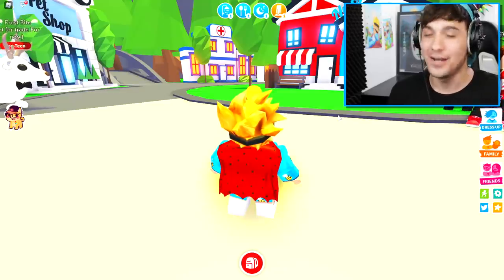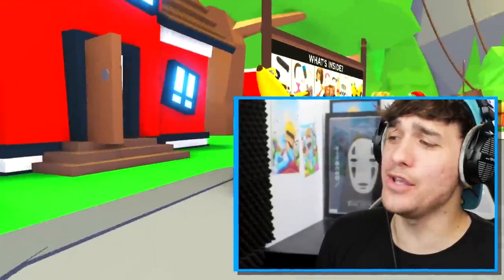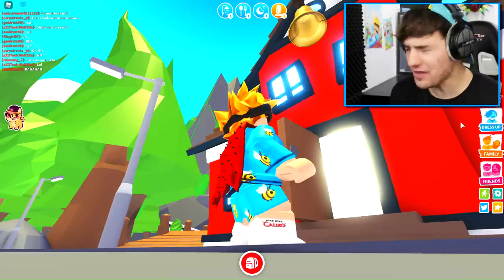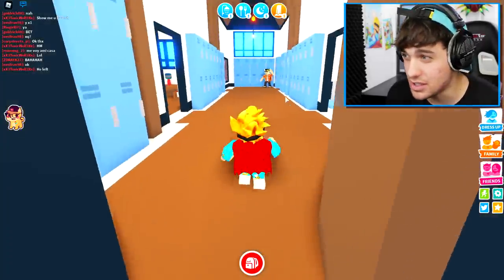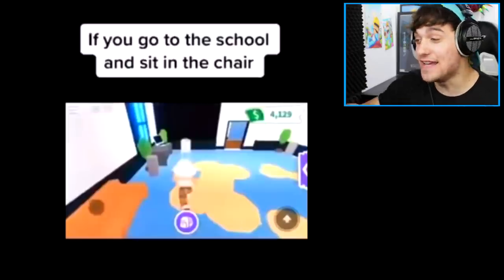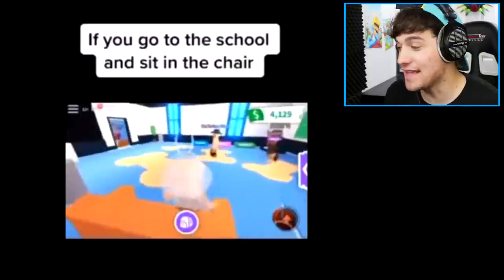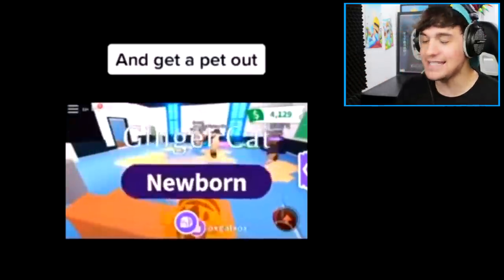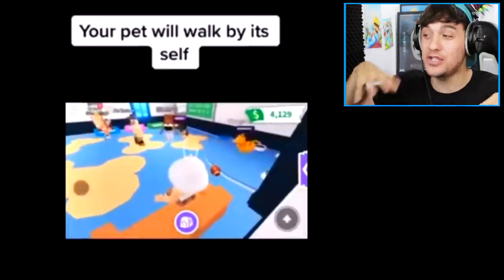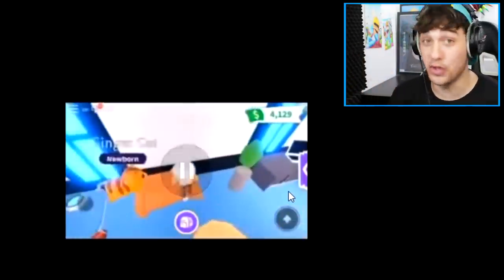So we need to head to the school. I'm never going to find the school. I think this might be the school — let's take a look inside. Yes, this is definitely the school. So this is the TikTok video we're going to use right now. They say that if you sit on the chair and get a pet out and move the controls on whatever device you're using, the pet will be controlled as if you are the pet.